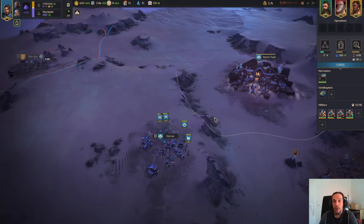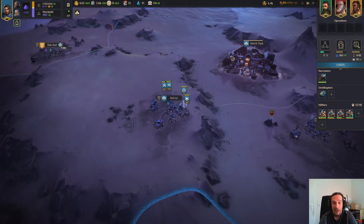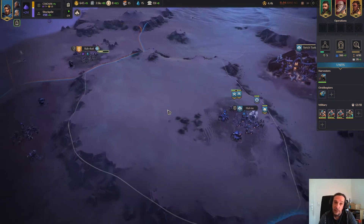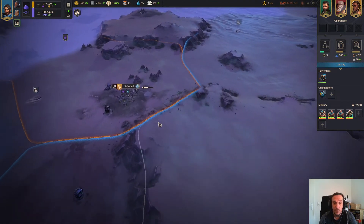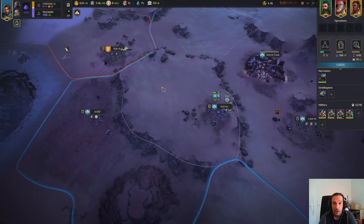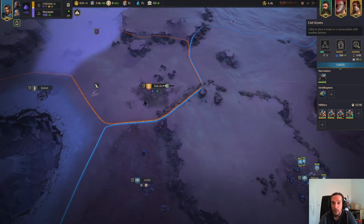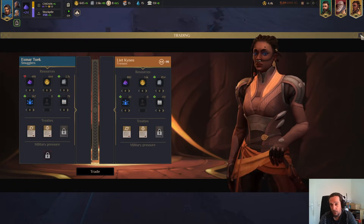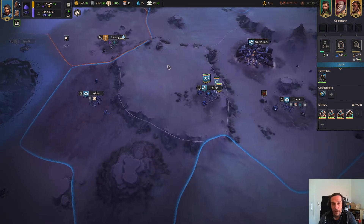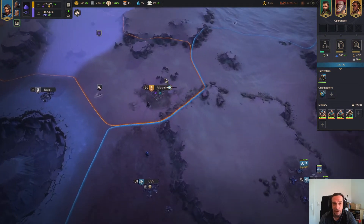Hello everybody and welcome to episode 3 of my gameplay series for the Smugglers in Dune Spice Wars. I'm Icon and today it's going to be a lot more intense than the other couple of episodes. We have now a close-up border with the Fremen and even worse than anything else — we've barely fought off one of their attacks at the end of the last episode.